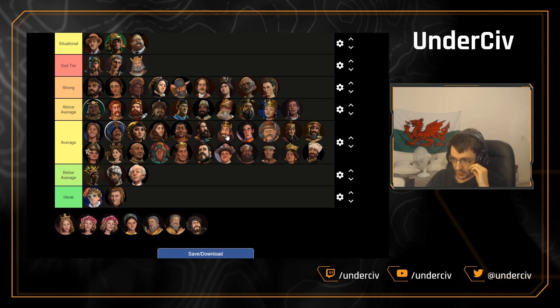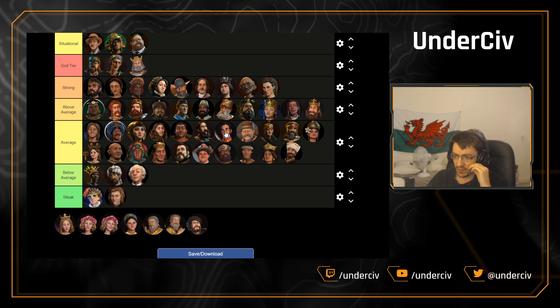Scotland — very good simming civ. You could argue putting it in situational since it's very amenity-based like Aztec. It's probably one of the better simmers. Is it average? No, I think we're going to move that to above average. Grand Columbia hasn't really changed much — still a very average civ. Same with Rough Rider Teddy — they did slightly buff the rough riders, but it's so late in the game that it doesn't really need to be moved away from average.